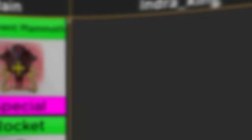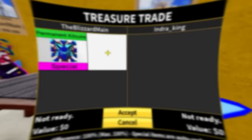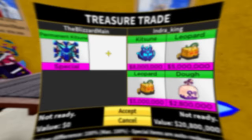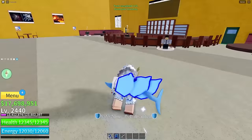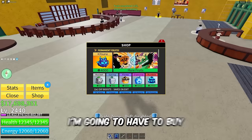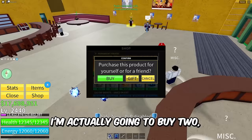Let me know if you guys think this trade is a W or an L. We got Indra King right here — permanent Katsune for Indra King. Look how much value Katsune has in-game: 8 million. He's gonna put in Katsune, two Leopards, and Doe. I'm gonna go ahead and hit accept — I think this is a pretty good trade overall. Let me know if you guys think this is a W or an L. Normal Katsune is so rare and valuable — that's the first trade down.